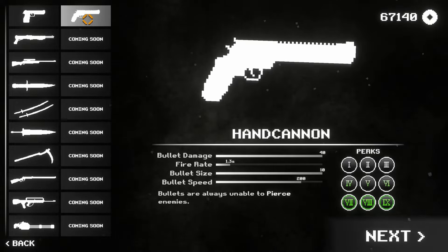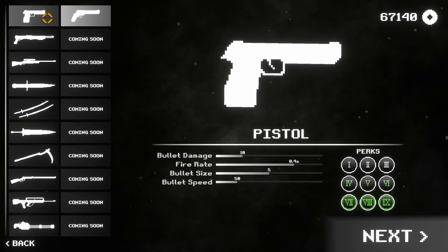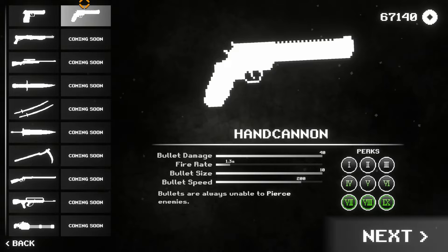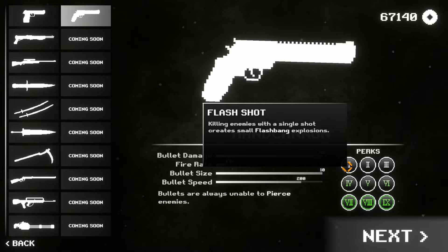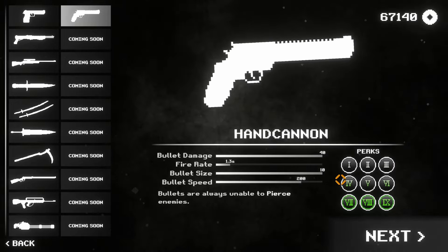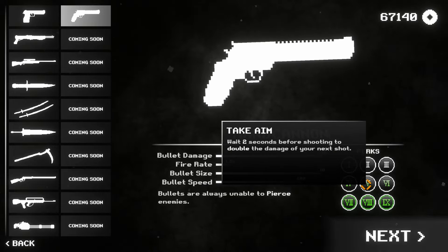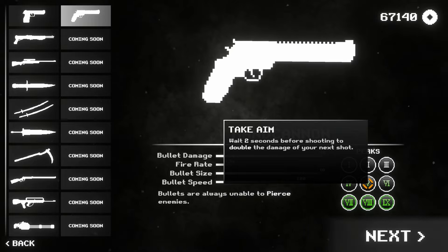This is sort of the hand cannon — kind of like a variant on the pistol. I'm wondering if all of these 'coming soon' are going to be variants of their respective left column weapons, or if it's just coincidence that they're next to each other. Let's take a look at the perks as well. Flash shot: killing enemies with a single shot creates a small flashbang explosion. Bullet damage plus 50%, fire rate 35%, bullets can ricochet up to six times, 50% bullet speed — that sounds amazing. Wait two seconds before shooting to double the damage of your next shot — that sounds awful for my play style.